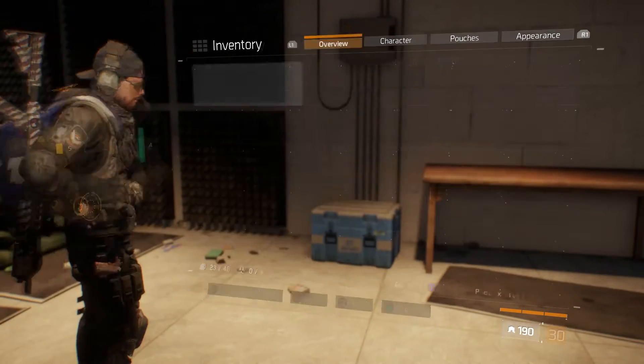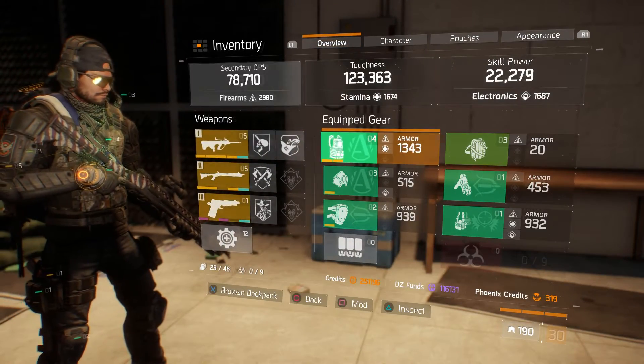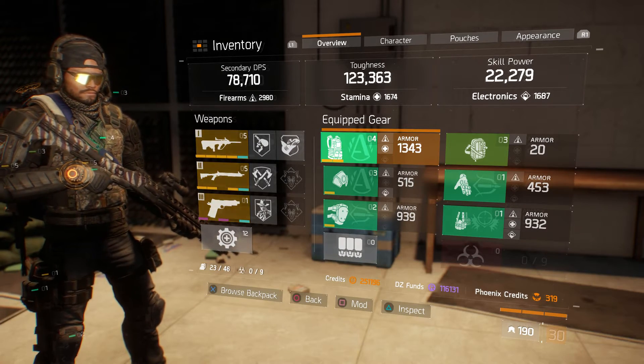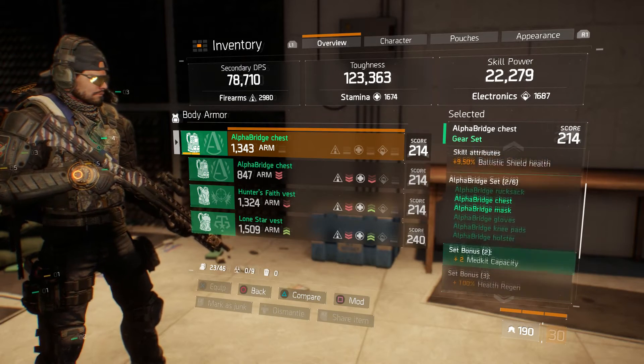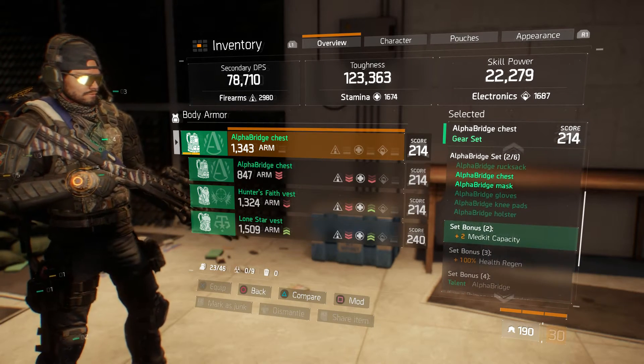Anyway guys, you can buy the chest and the mask. As you can see, I have both of them equipped, and it's gonna give you the plus two medkit capacity.